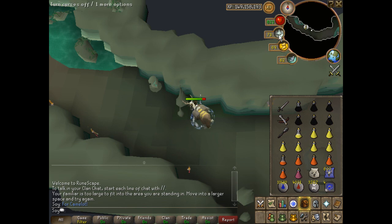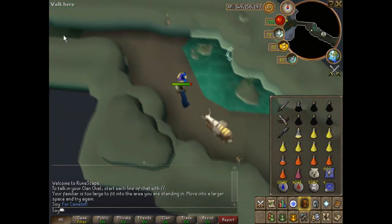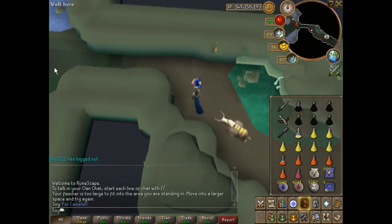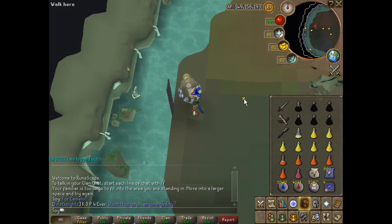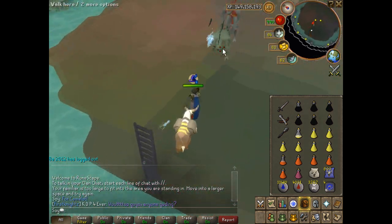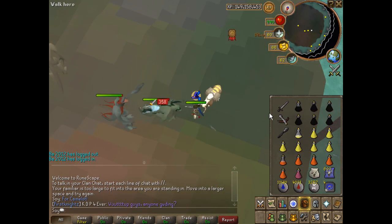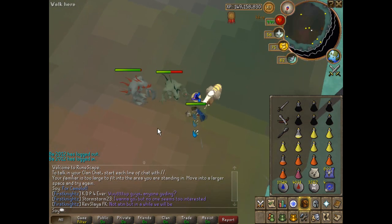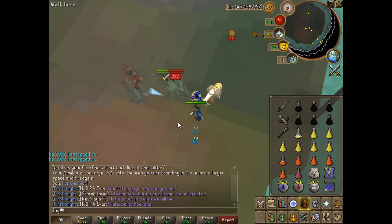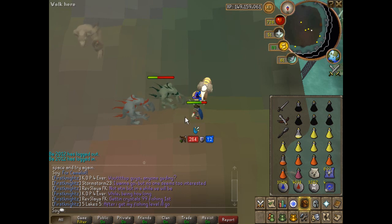Once you're potted, turn your prayers on — that should be protect item and protect magic. Once you're in the lair, the first thing you want to do is attack Supreme, and you want to hope Rex does not see you. It's not necessarily a bad thing if he sees you while you're attacking Supreme, but if he gets on you, you'll probably get hit more and use more food.